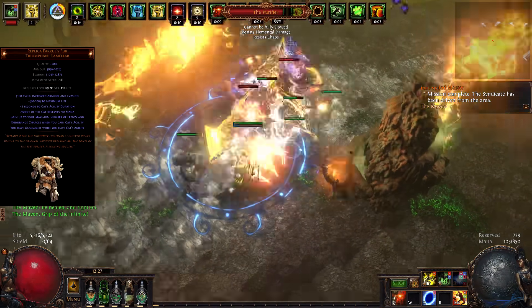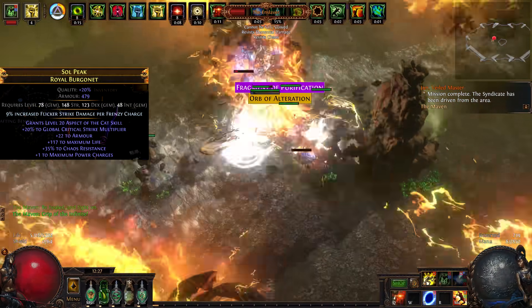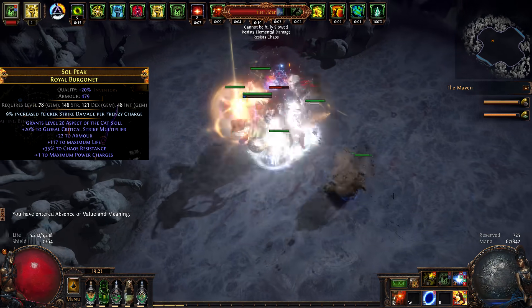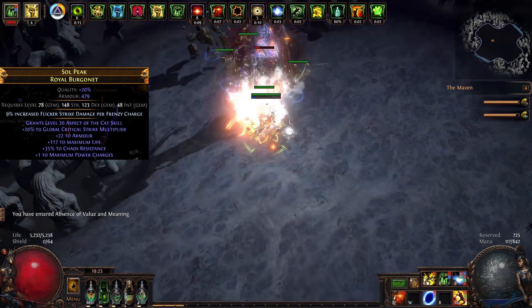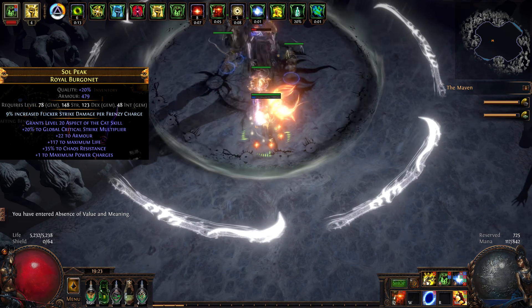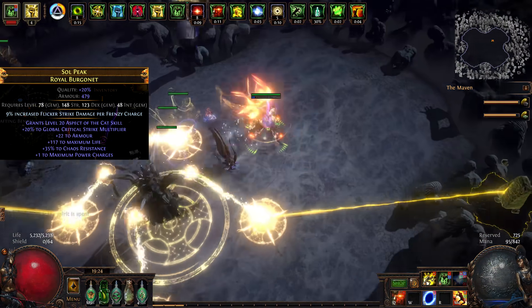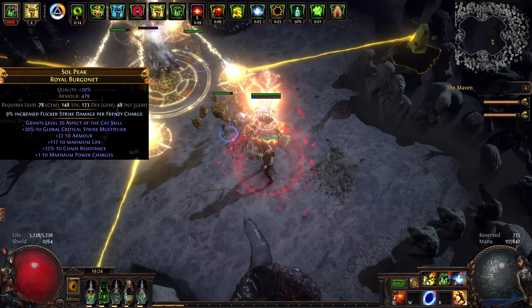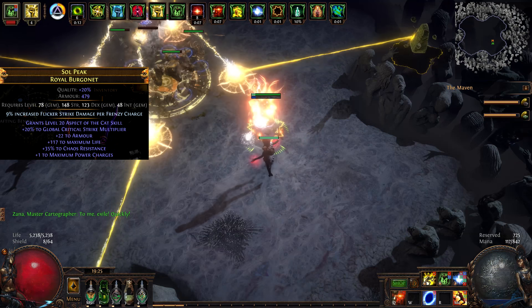In our case, that item is our helm. This one has the Flicker Strike enchant. You generally need life on it and as many resistances as possible alongside Aspect of the Cat. The best way to get something like this is by getting an enchanted base, chaos spamming it until you get what you want, and then crafting Aspect of the Cat using the beast recipe.